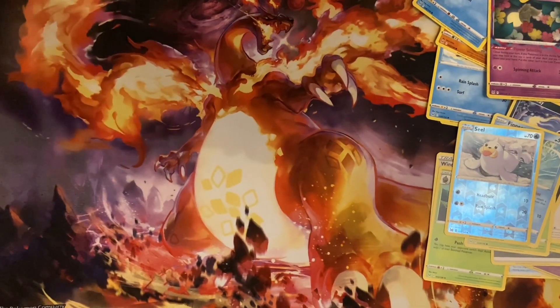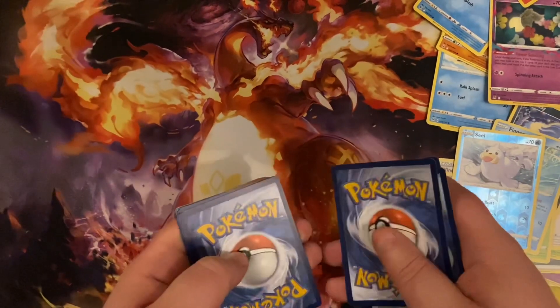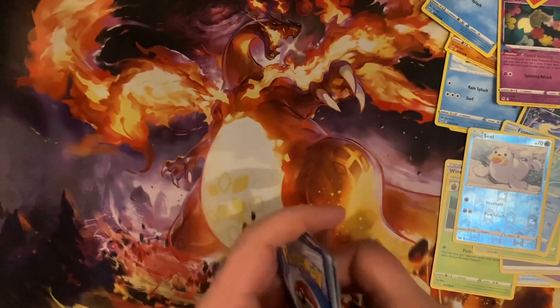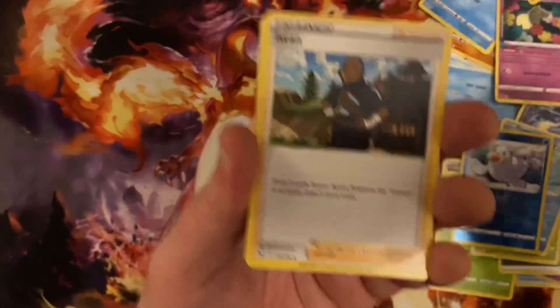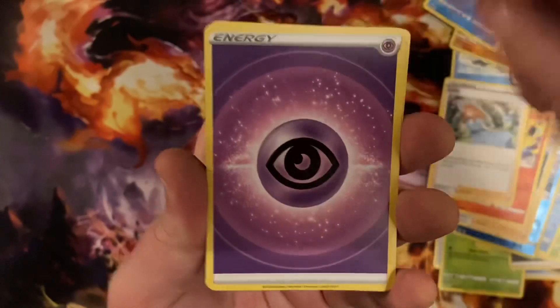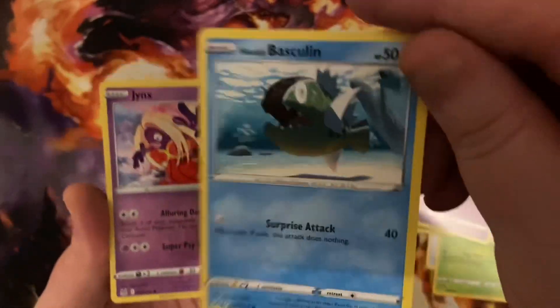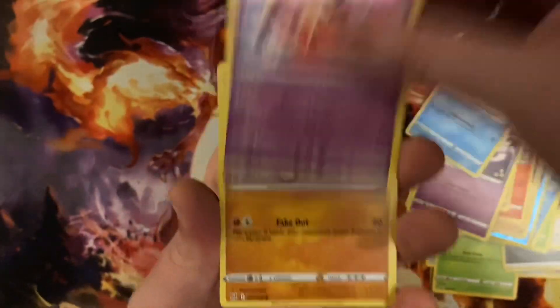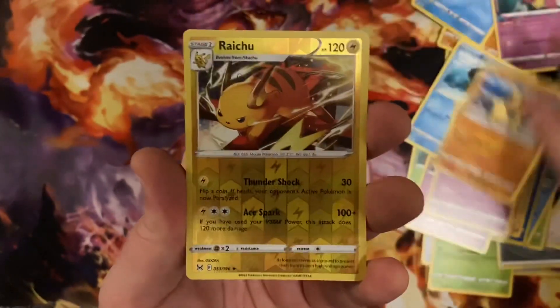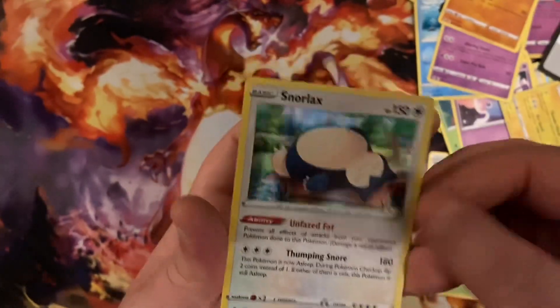It is four to the front — I was doing it weird, sorry. Lampent, Chandelure, there's your energy, Gardevoir, Jynx, Raichu, Snorlax.